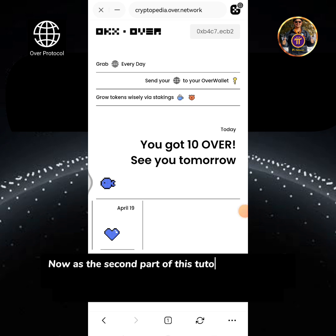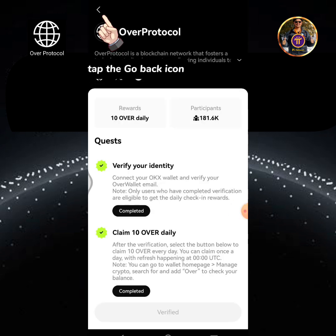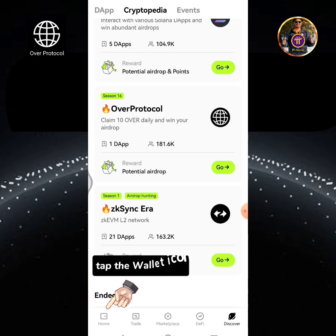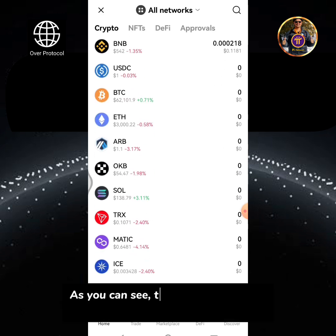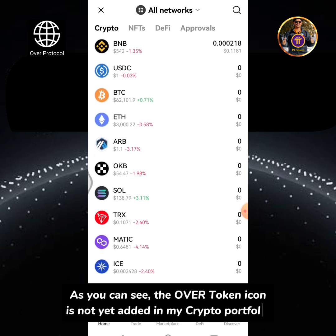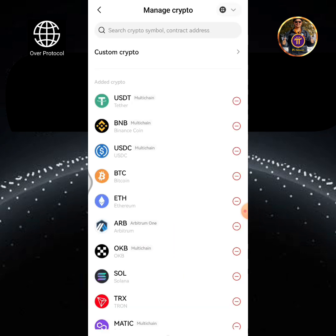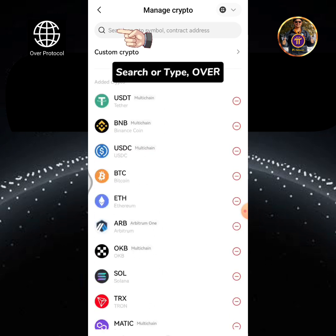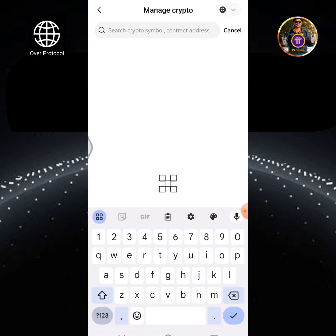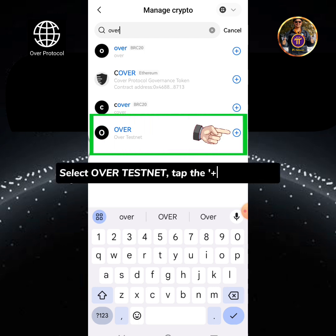Now as the second part of this tutorial, I will show you how to add the Over token in my OKEx wallet, so you will be able to see the updated balance. Tap the Go Back icon. Tap the Wallet icon. As you can see, the Over token icon is not yet added in my crypto portfolio. Tap Manage Crypto. Search or type Over. Select Over, select Over Testnet. Tap the plus sign to add.